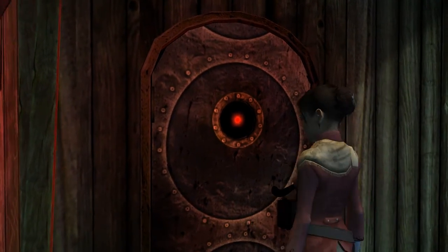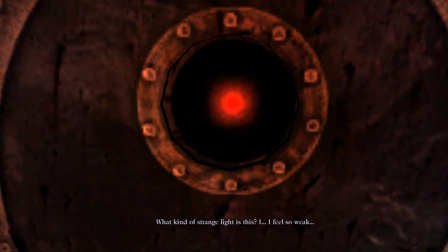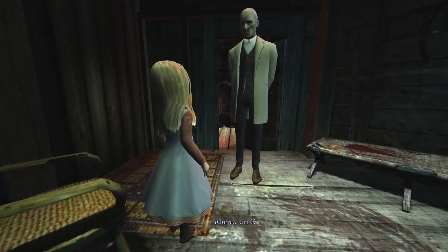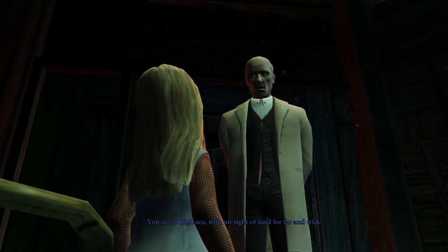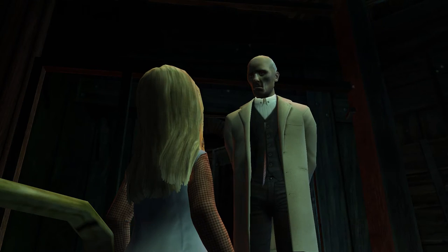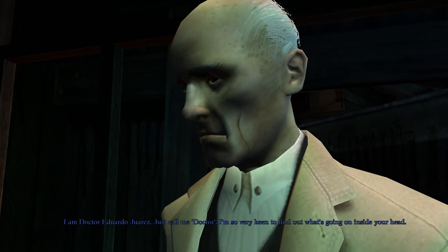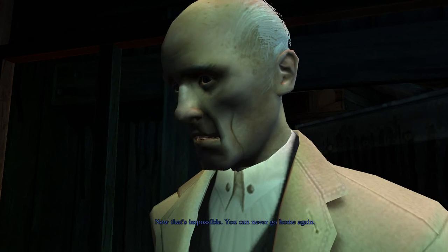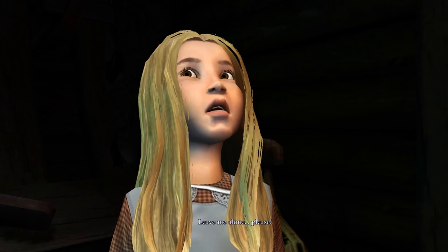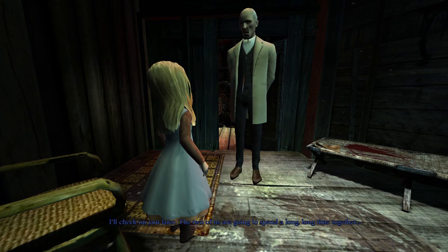A scream came from the room behind this strange door. Inside, we meet Dr. Eduardo Juarez — just call him doctor — who has a young girl under the effect of drugs, weak and disoriented. He tells her she can never go home again and that the two of them are going to spend a long, long time together. About halfway through the game, all of a sudden we are playing as a little girl.